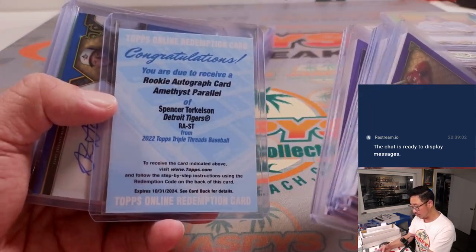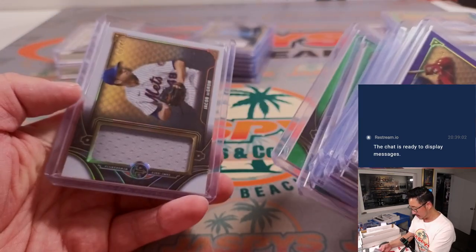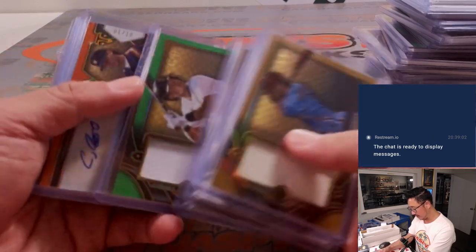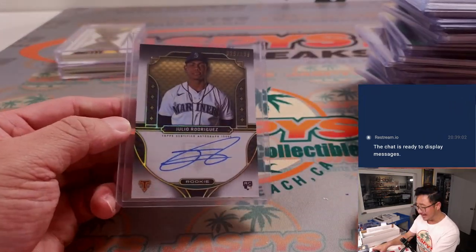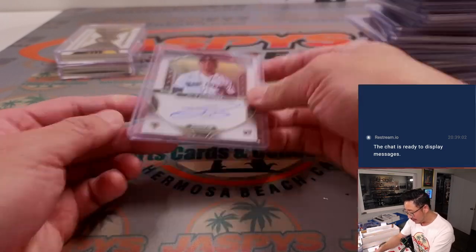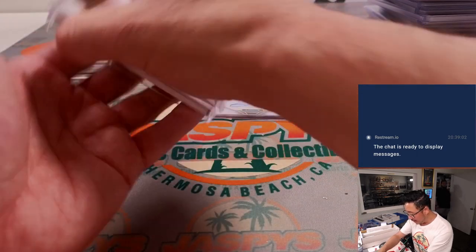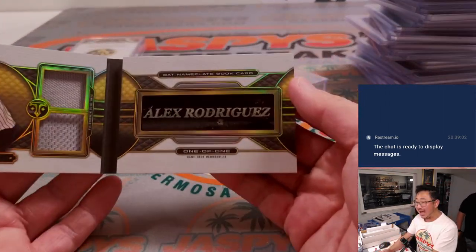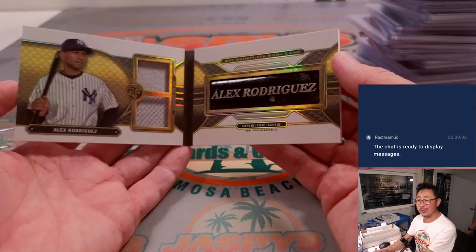There's the Spencer Torkelson amethyst, a one-out-of-three Strasburg, some nice relics, nice parallels, and nice color. Wait for it — the Julio Rodriguez rookie auto! Then we had the Julio Rodriguez rookie auto, and then we had the A-Rod bat nameplate book card — a one-of-one — with a couple of relics right here.